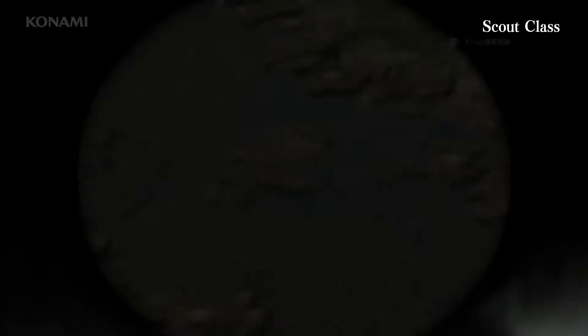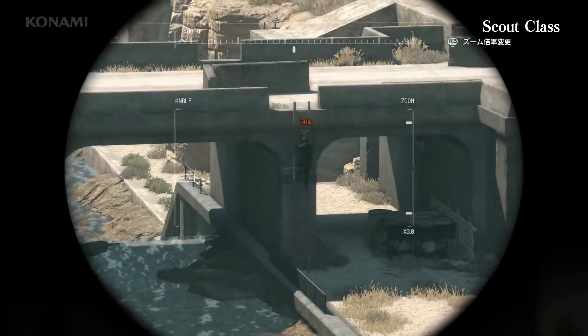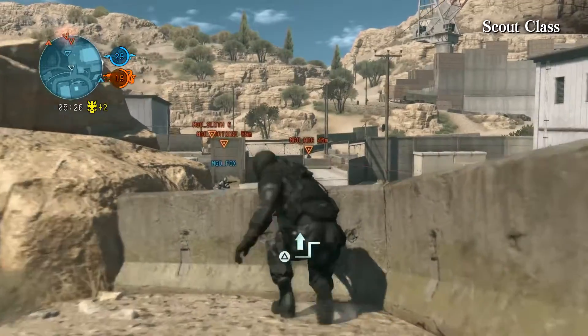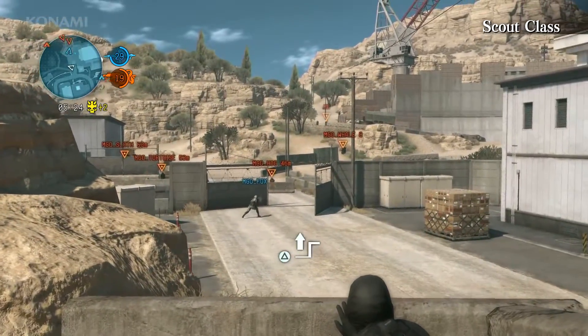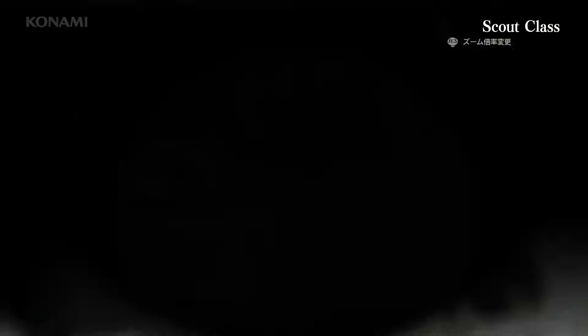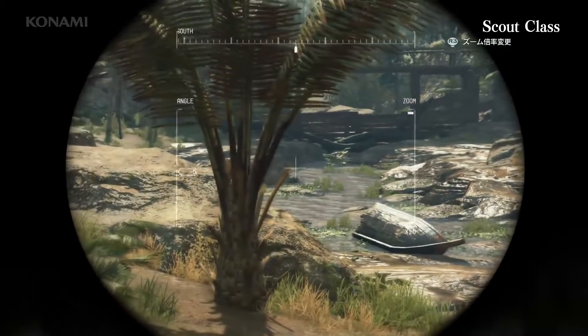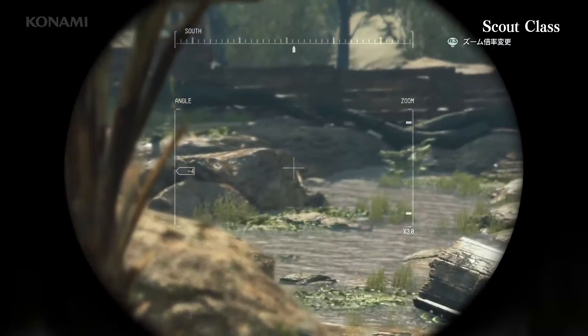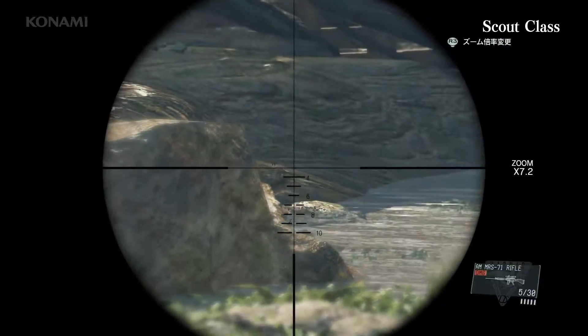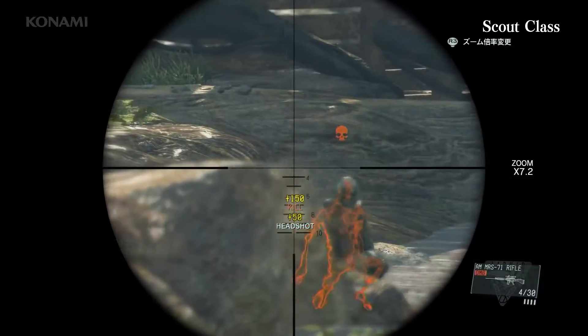Next up is the Scout class. The Scout is well balanced and can be effective at both combat and support roles. Scouts excel at spotting enemies from a distance, allowing you to quickly mark enemies for your allies, then support them with long-range sniper fire. Attacking from a distance minimizes the risk of being spotted or attacked by the enemy. So if you're the type who likes to gather intel and snipe targets, then this would be the perfect class for you.